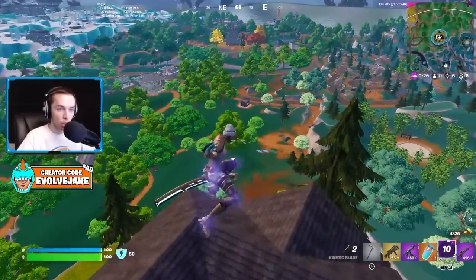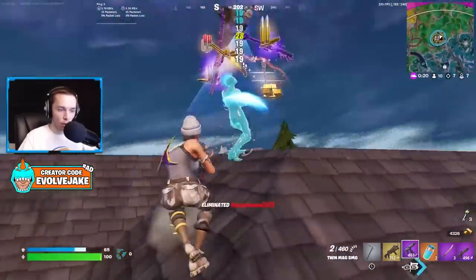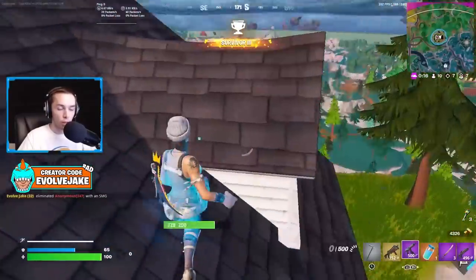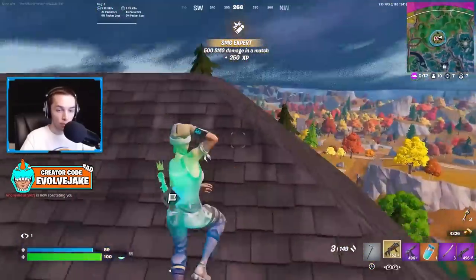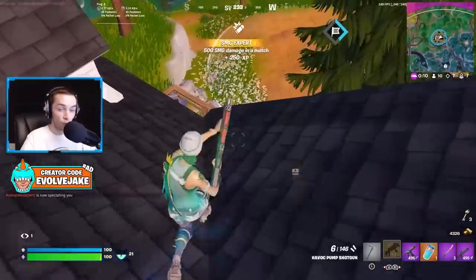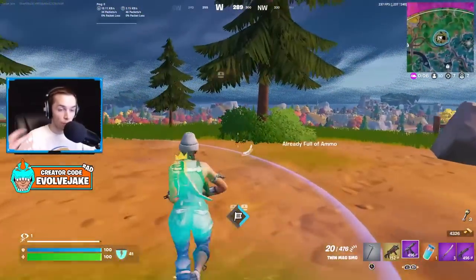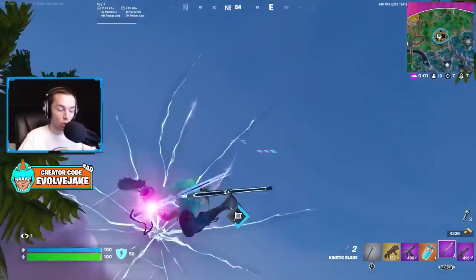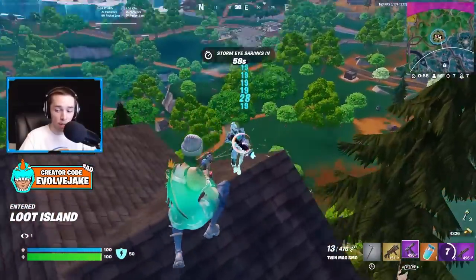I think the hip fire version of this weapon is probably the best weapon in the game right now, especially as a spray weapon. The twin mag is good, the tactical pistol is good, the new havoc assault rifle is good — but I think this is significantly better than all of them. It makes sense because it is a mythic. It has insane fire rate, very solid damage, minimal bloom, and basically no recoil when hip firing on controller.